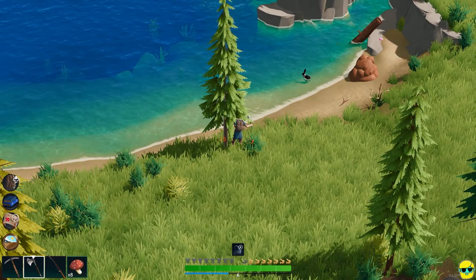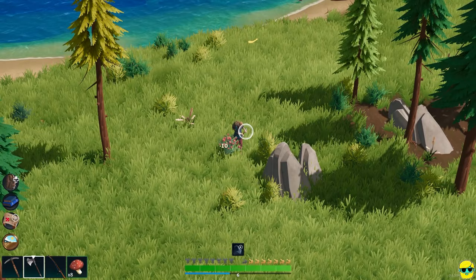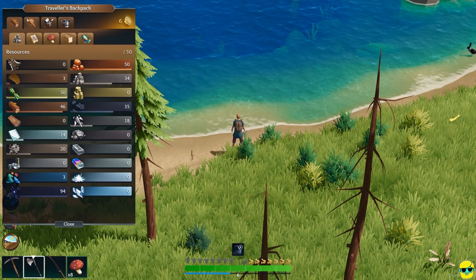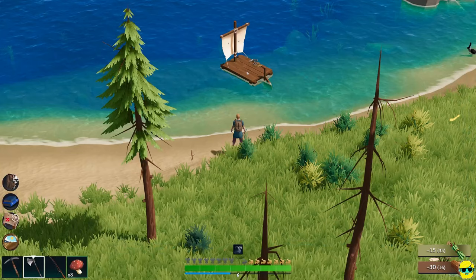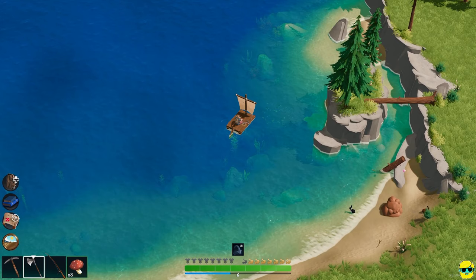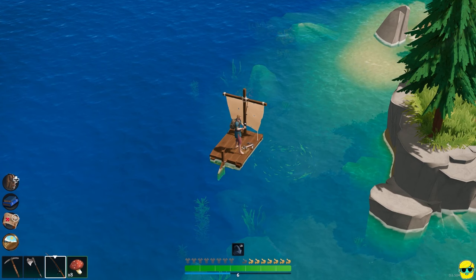There's fish right there — see it, clear as day. And here's roses, actually, which sell well. We could grow them ourselves, but we could also just go ahead and build a boat. Here we go, I'm going to ride right over to this and select my fishing rod and just fish right here.